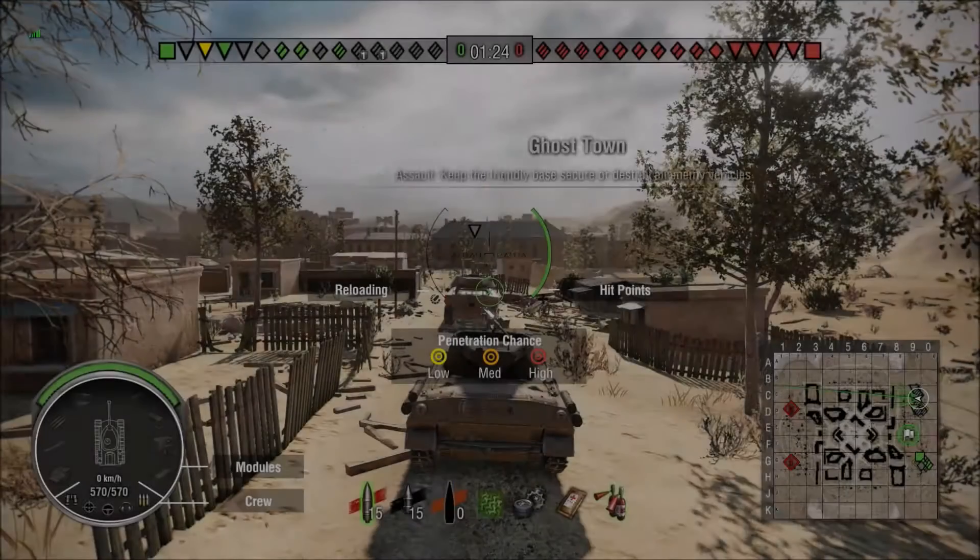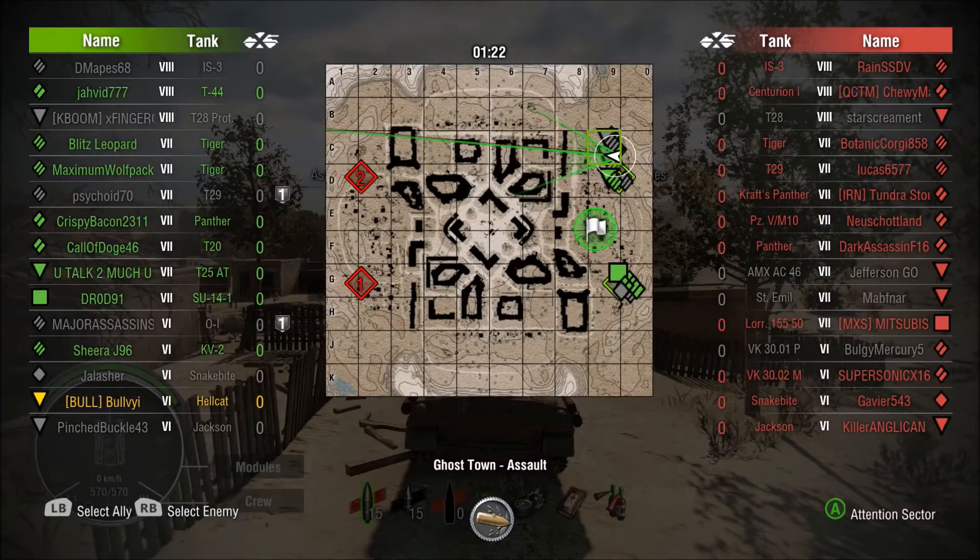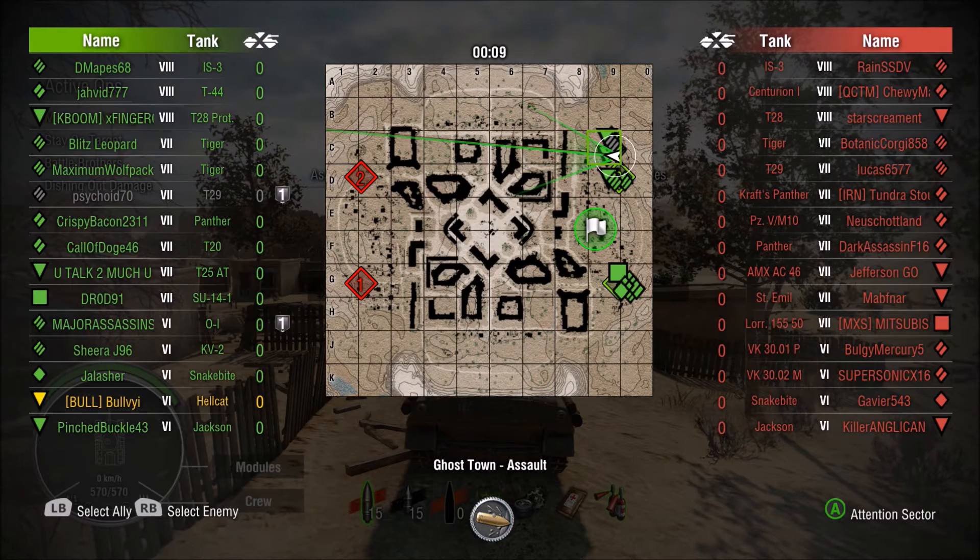What's up guys? I'm BullVideTheFailHanded and this is Art of the Hellcat Part 13. We are low tier in a high tier lobby, two tier split. We are in tier 8, swimming with the Sharks. This is the very definition of swimming with the Sharks.